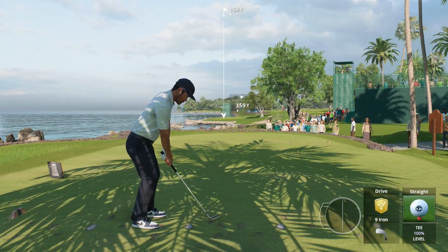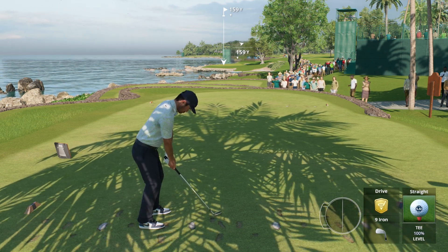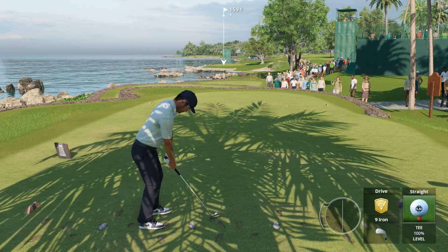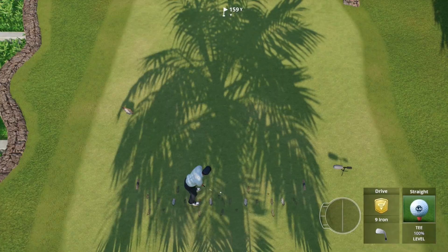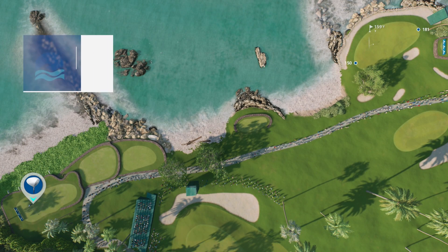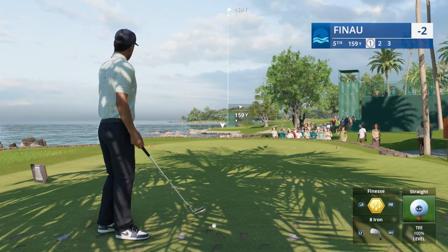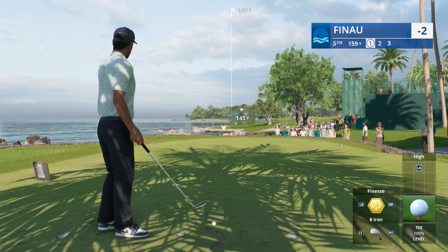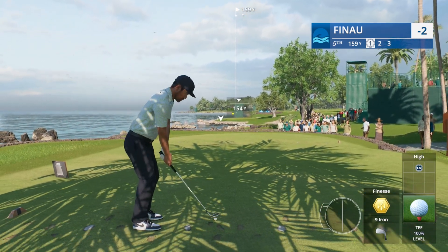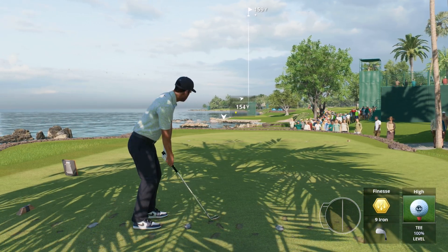Look at this golf hole — this beauty, just fantastic. Has anybody played here in real life? Can you imagine? That is just gorgeous. Let's see if we can ace it — 150 to the front, 181 to the back. Looking at finesse full backspin on the 8 iron, maybe even 9 iron. It's downhill slightly, the wind is left to right and it's probably going to add a bit of distance — slight tailwind component.